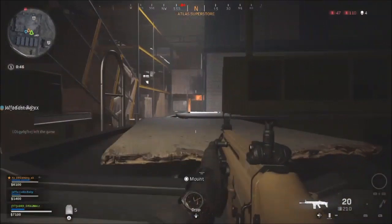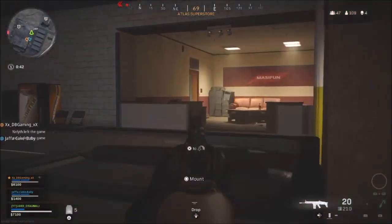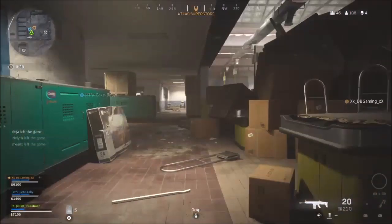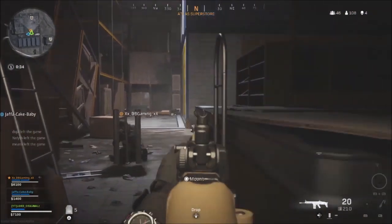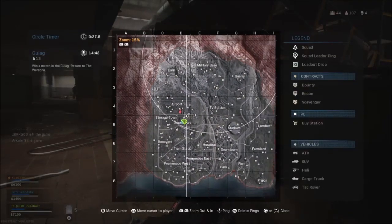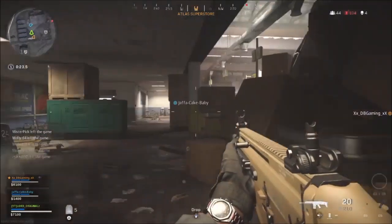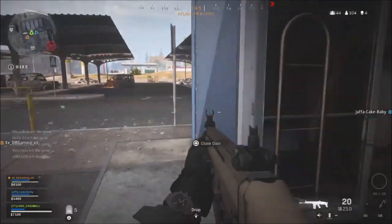The first one is called the ACP9. This is an SMG with a high fire rate, and it's been in the game files since the beta. Loads of people were saying it was the Vector, and many were saying it was actually scrapped. I still think it could be coming to Modern Warfare, but you never really know.